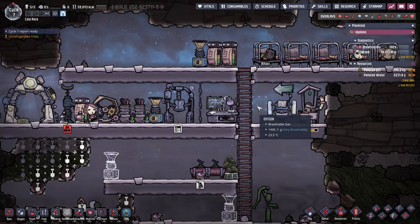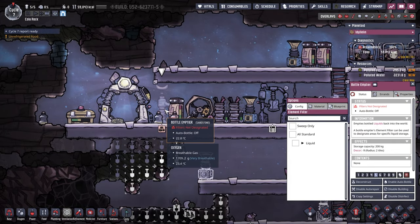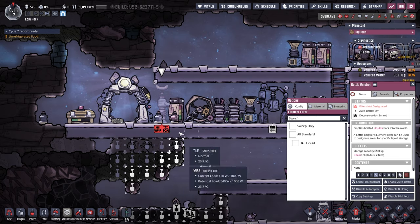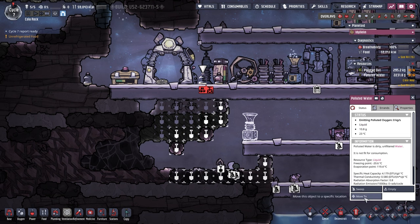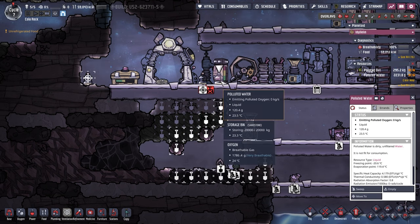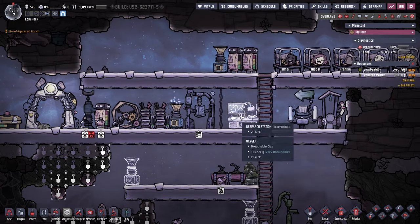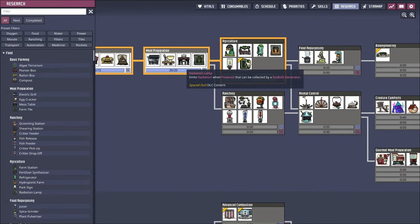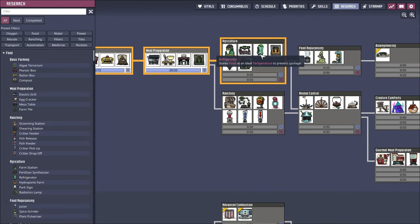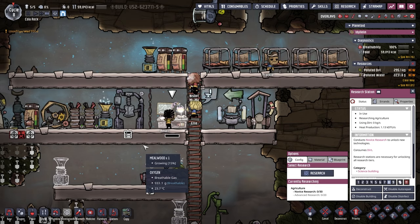They're all going to sleep, totally fine. I'll just deconstruct that - I don't know why I built that. We'll move that over to there and that one over there, lovely. We need a refrigerator, but we need to research some stuff first. I think it's here - refrigeration, there we go. So we'll research that for the next lot, but we won't make any more mushy bars.